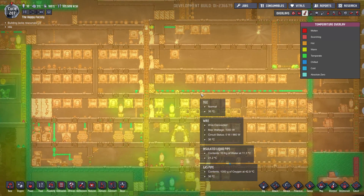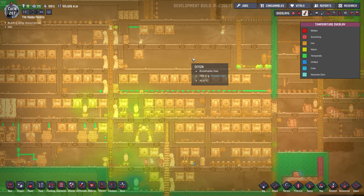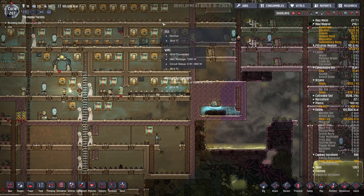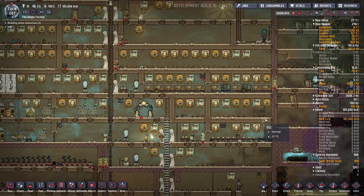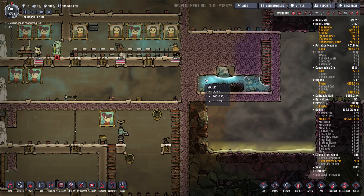I had a lot of issues as time went on with my base with regards to heat. As you can see in the base it's about between 35 and 40 degrees. The issue was that I used mostly insulated pipe but made out of granite. And you can see all the piping in here. As this geyser down here got warmer and warmer, it was at 90 degrees.